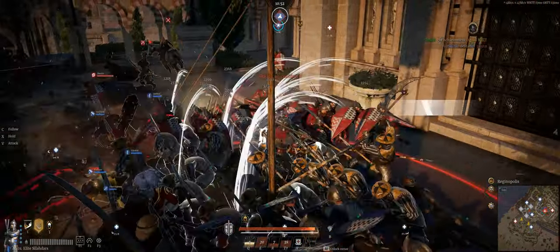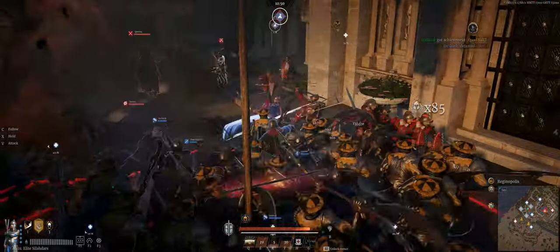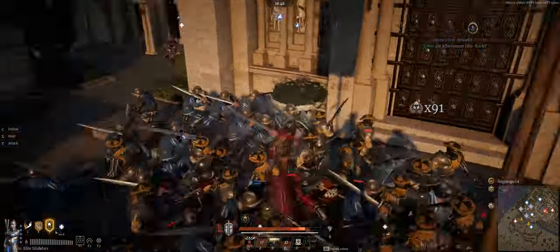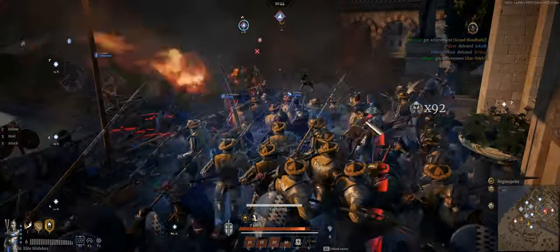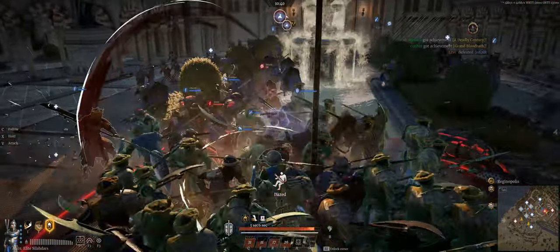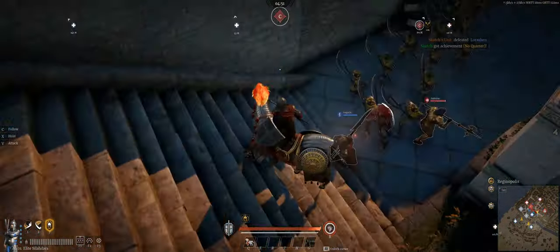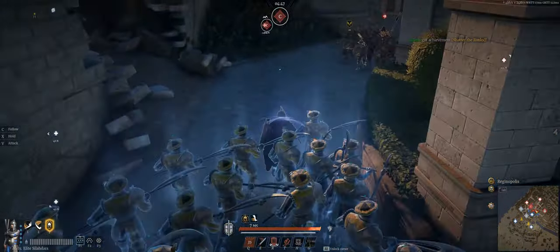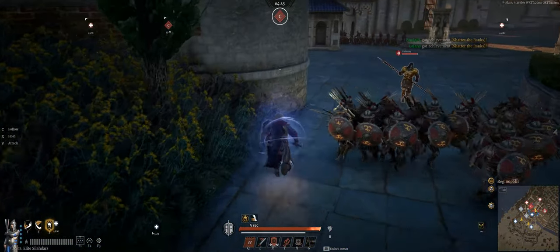With Mercy of Heaven, you are able to heal allied troops for a percentage of their health, so you can pair this with tanky units like Imperial Spear Guards to absorb all the frontline damage for your team while they flank around or lay down heavy musket fire. Lastly, the Sally Forth ultimate ability allows you to run around knocking down enemy troops and heroes for a few seconds — good to counter enemy charges or lock down enemy heroes while your troops kill them.